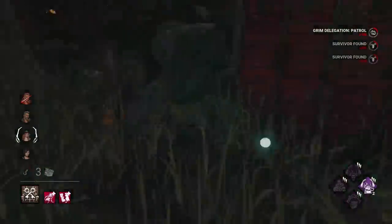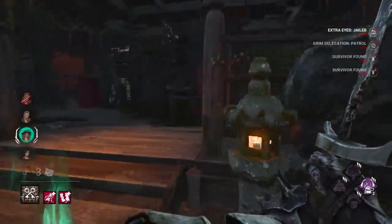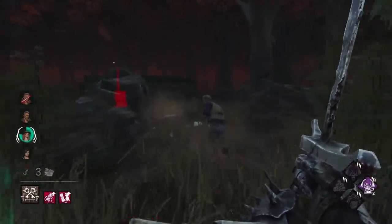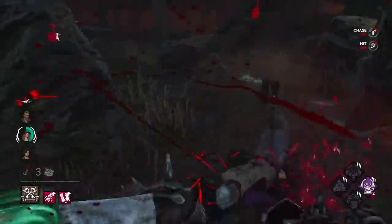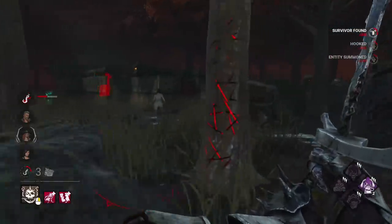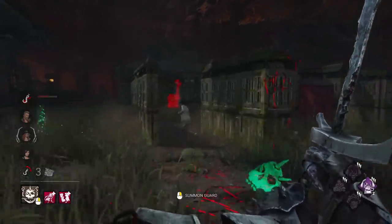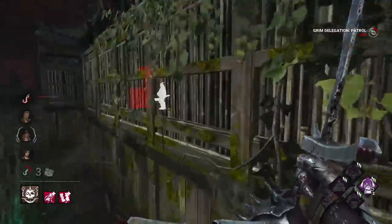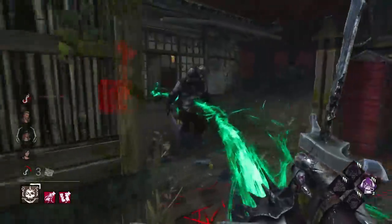I might have to drop you here and see where you go. Chasing Mikaela — I'll chase this guy, that's the most efficient way to do it, chasing two at once. She sounded like she was injured. Let's block this window and the shack window as well. That is perfect — she was going to go for the shack window right there.